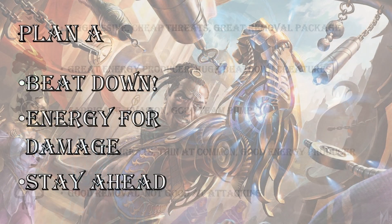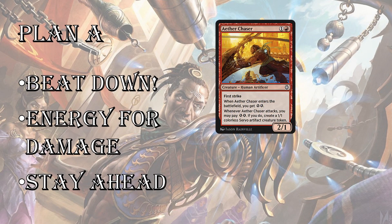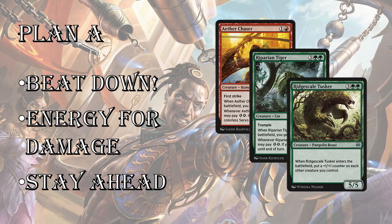Plan A in the draft is beatdown. This is where you want to start in Kaladesh. Cards like Aether Chaser — in plan A with beatdown, you're using your energy for damage. Cards like Riparian Tiger and Thriving Rhino pump your creatures, get them through, and make blocking very difficult for your opponent. Ridgescale Tusker is probably the mythic uncommon of the set — super strong, it's a 5/5 for 5 that puts counters on all your creatures. If you can go wide, it's just going to punch in for a lot of damage. First pickable over a lot of rares. So plan A is you're going to want to be either red or green and plan to beatdown.